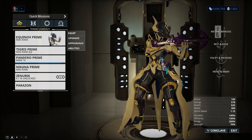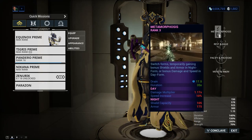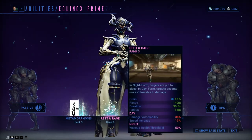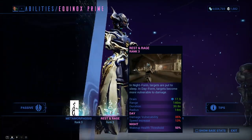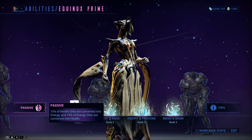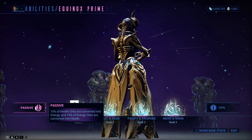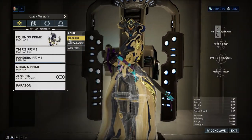She is a duality Warframe, so she has a day and night form which is really cool, and you can switch it up with your first ability. Her mostly used abilities are her second ability — Rest, which puts enemies to sleep — and Maim, which is the damage and nuke ability. Her passive converts 10% of health orbs into energy and 10% of energy orbs into health.